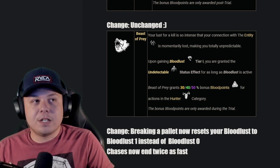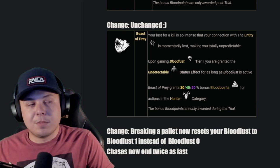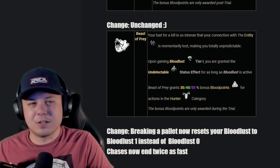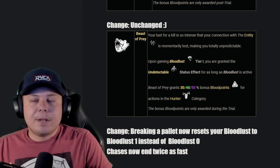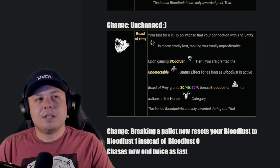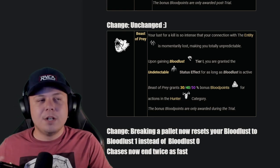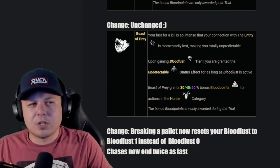Beast of Prey: if you're in chase long enough, when you hit Bloodlust 1 you become undetectable, and you get more blood points in the hunter category. I want them to apply the blood point bonus post-game similar to party streamers. For the gameplay change, I want it so that when you break a pallet, it resets your Bloodlust to Bloodlust 1 instead of zero, so the chase ends twice as fast. If people are just dropping pallets all the time you can catch up really fast — basically like Bamboozle on steroids — able to catch up really fast if they constantly waste pallets.